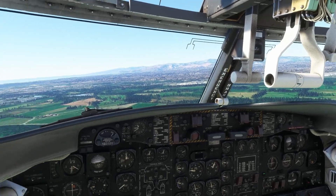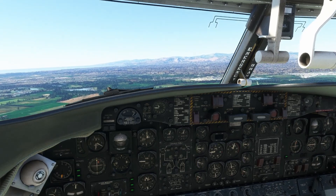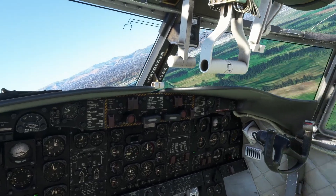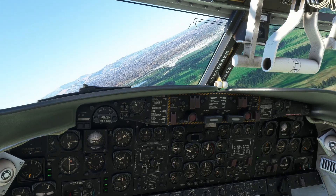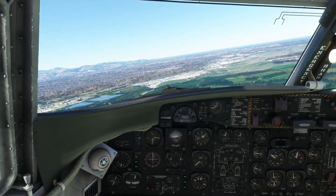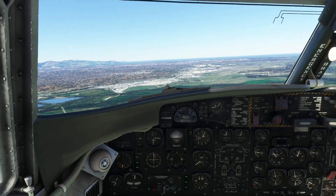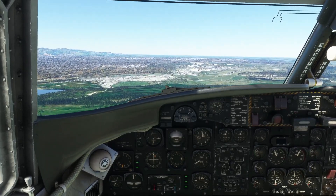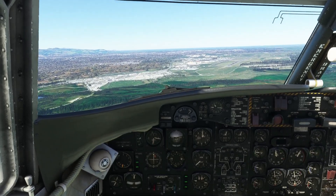Now we'll start slowing down the aircraft. It says 105 knots is our flap limit for 0 to 15. We're going a little faster than that but that's okay — we'll go ahead and give it 15 degrees of flaps to get us nice and slow as we go over the terminal. Then we'll bring it in to land because I want to keep this video fairly short, but I do want to make sure we do the aircraft and the airport at least some kind of justice.